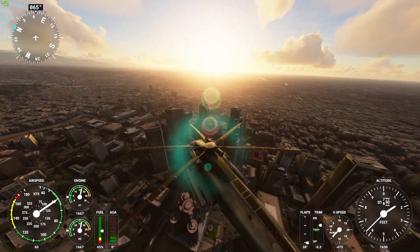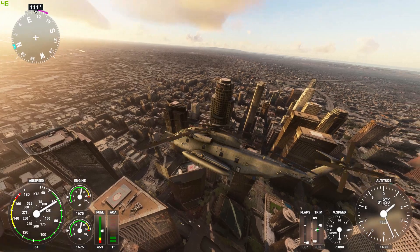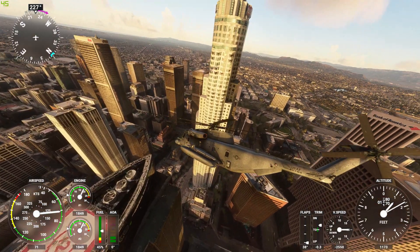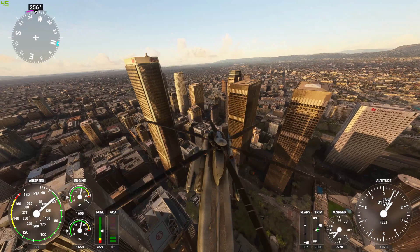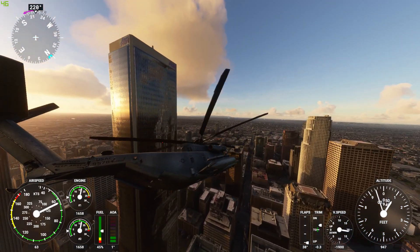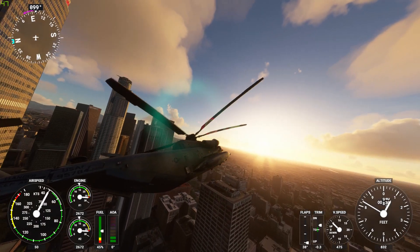Boy was I wrong about the helipads — it seems every tall building has a helipad in LA. I actually thought only the tallest tower had a landing pad. You know what, I can actually fly between the buildings and have pretty good control over this thing. Boy oh boy, this is actually not that bad. This big guy is just hard to turn. Alright, I'm going to try and land it for real this time.